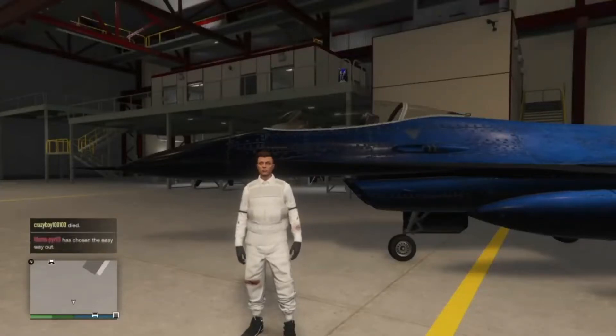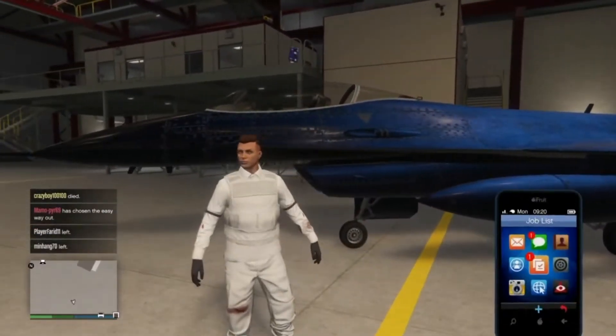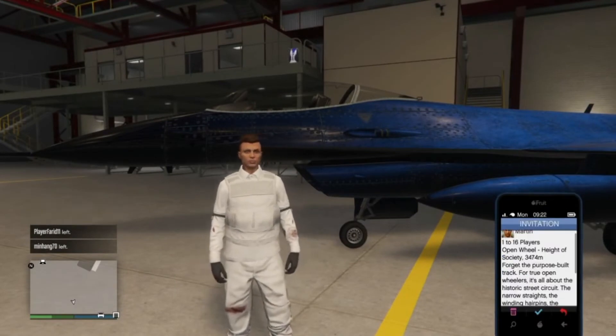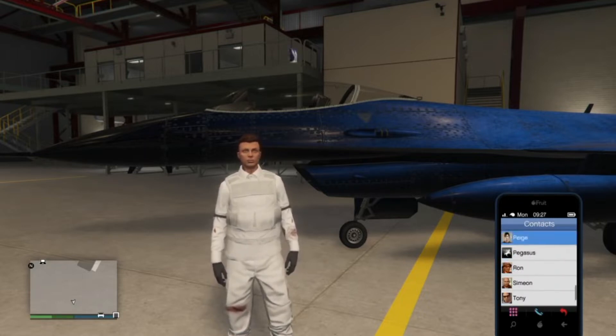Hey guys, it's Ethan. In today's video I'm going to be showing you a jet God mode glitch. To do this glitch you will need to have a Martin job and it will have to be the open wheel race one. As you can see I have the open wheel one. You will also want to have a job from Lester — it can be either the green or blue invitation. If you don't have the Martin job, you just want to go to your contacts and call him up.